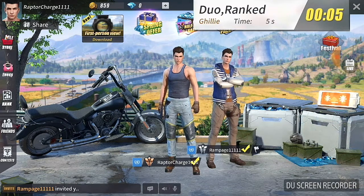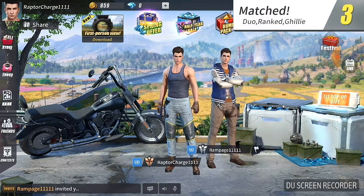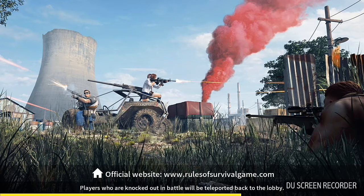Today I'm joined by Rampage 111. The basics of the game is to kill as many people as you can and come first. You have to gather equipment and stay away from the blue force field, which is the danger zone — if you stay there for more than one minute, you will possibly die.